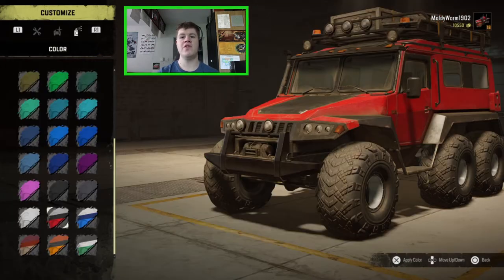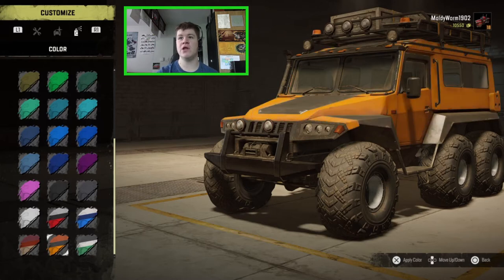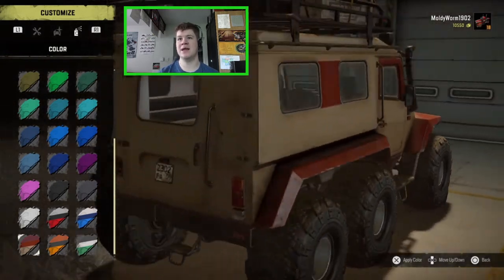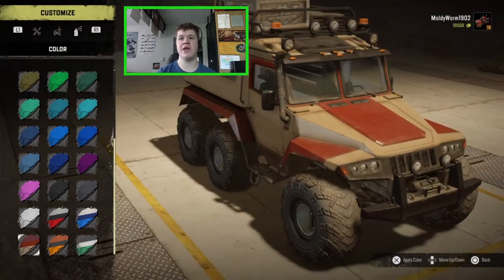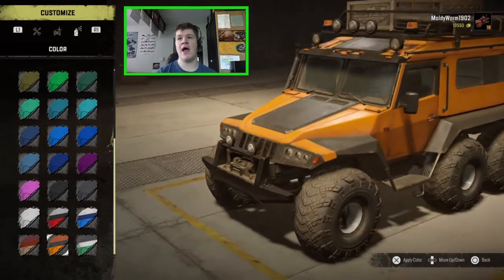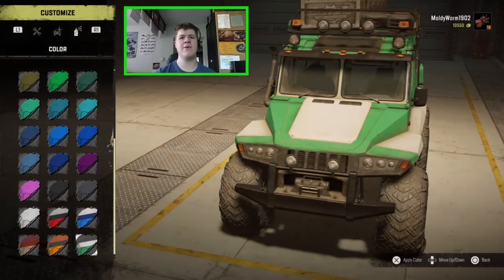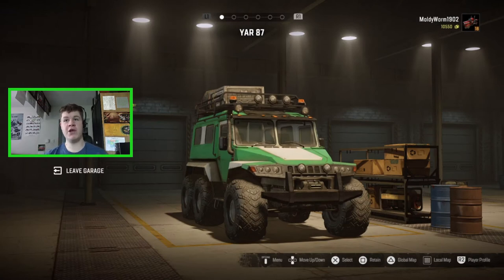For paint options you can have stock red and black, dark blue and light blue, green and white, black and orange, or beige and red. The beige and red reminds me a little of a search and rescue vehicle. I quite like the green and white — that actually looks cool — so I think we're going to go for that today. And there we go, that is the YAR 87 fully customized. It's an awesome looking vehicle, it can tow a trailer, and hopefully it should be a lot better at off-roading.